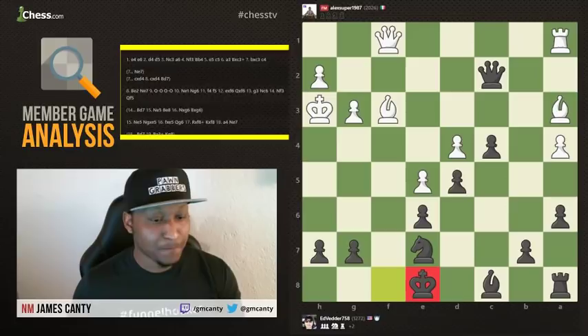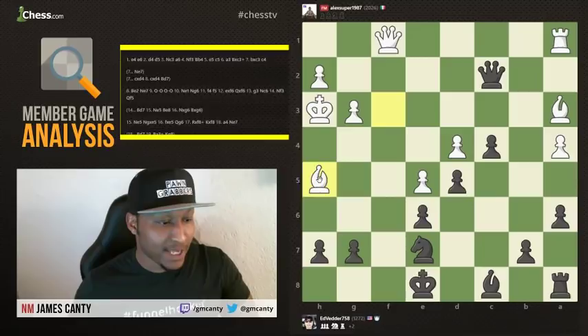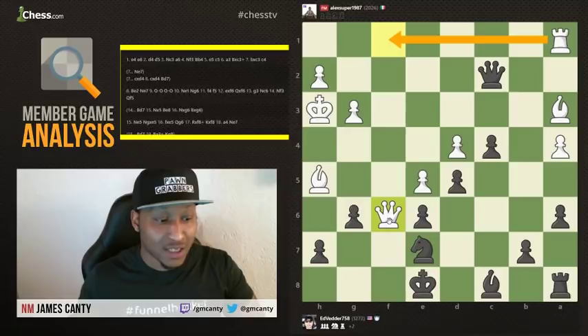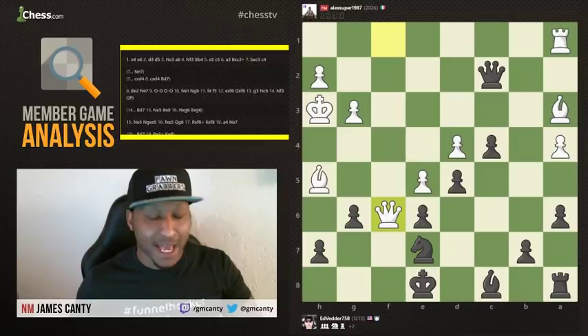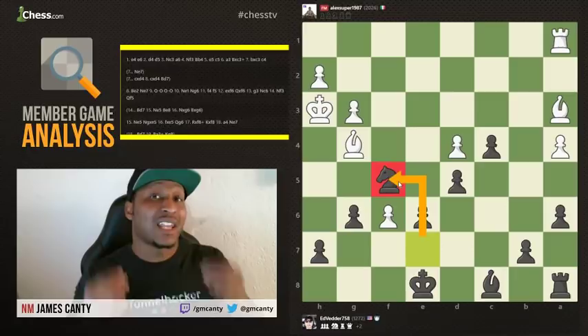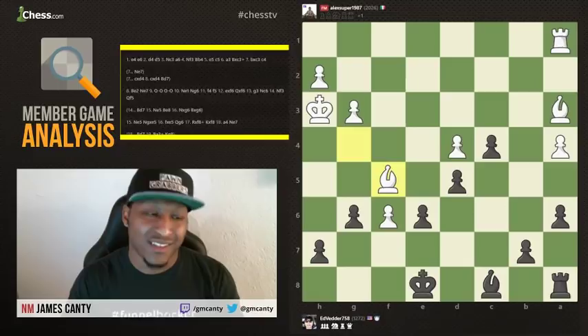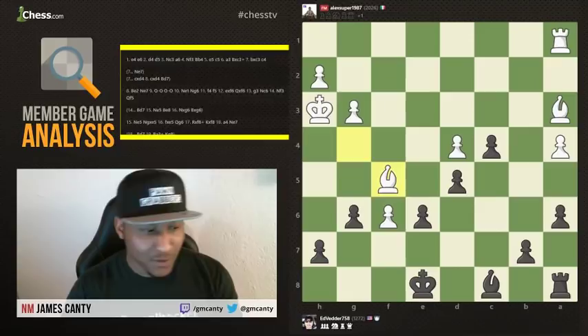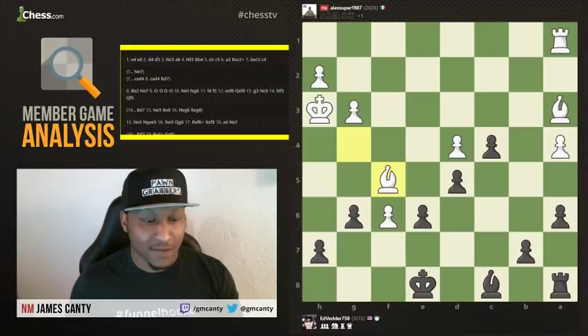Bishop h5 check, g6 is played, and Queen f6 — whoa, that's a scary move. Just because my piece is hanging doesn't mean I have to move it, is what he's saying. He's threatening mate on the move right now, so you've got to be careful. But you found the excellent move: Queen f5 check — oh yeah, that works. Bishop g4, we take the queen, pawn takes back, and then Knight to f5. This leads us to our last point. After white plays Bishop takes f5, which pawn would you take with — the g pawn or the e pawn? If you said the g pawn, you are correct. But in the game, Ed Vedder played e takes.